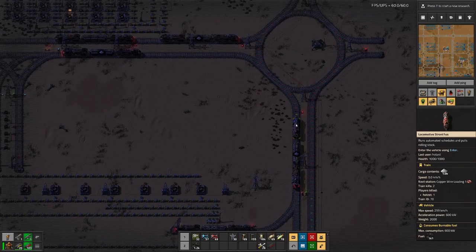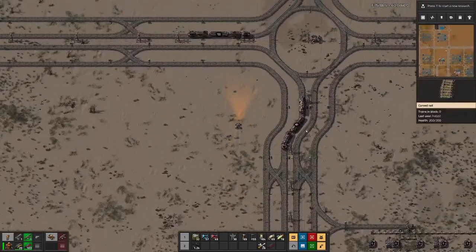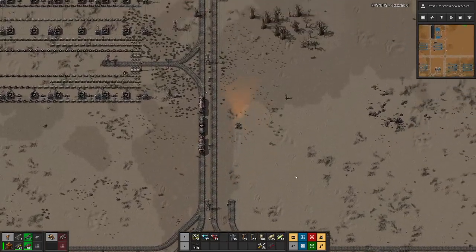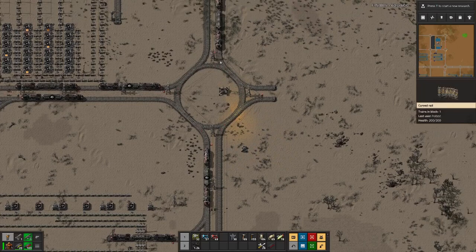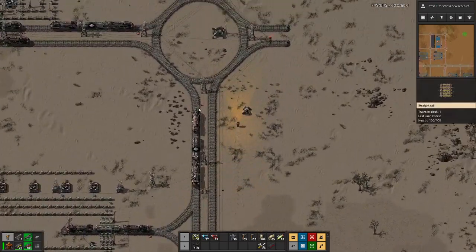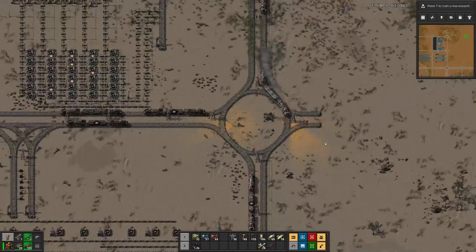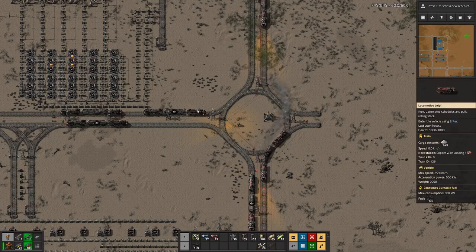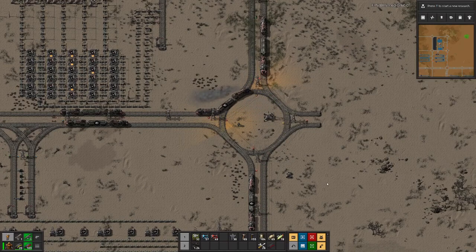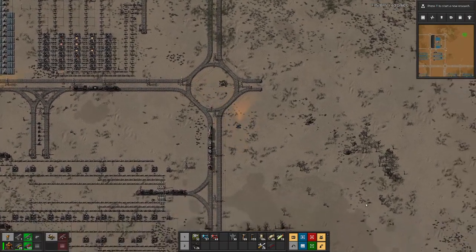There we have a problem — missing signals on a roundabout. That can cause a deadlock. As you can see here we have quite a bit of a train jam, and all because this train cannot turn around because of wrong signaling. Now this one moves on, then this one can move on, and eventually all the trains will have moved about and the jam has disappeared.